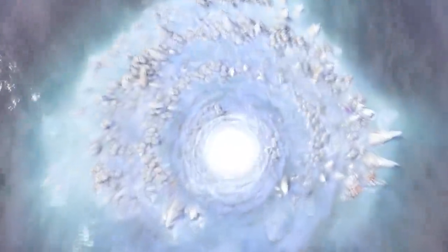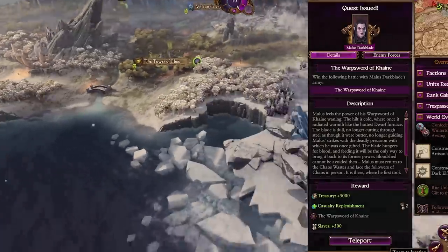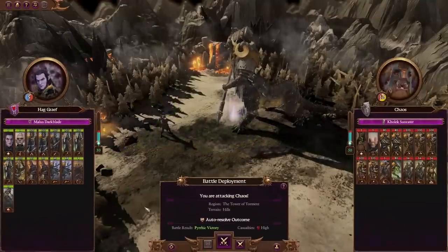And that's not all. Extra quality of life changes and bug fixes are coming, which include: Karak 8 Peaks is now a 10-slot settlement for the Skaven, as intended. Malice's quest battle for the Warpstone of Cain is now in the Chaos Wastes, closer to his starting position.